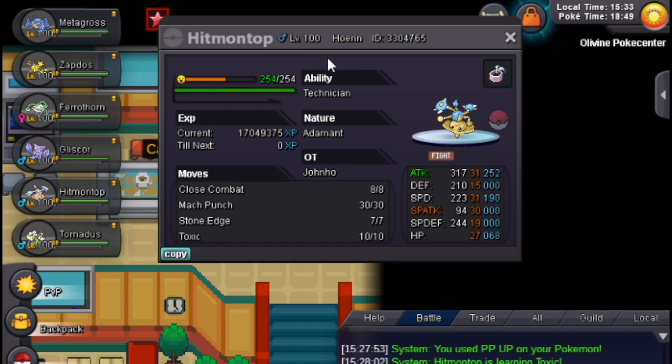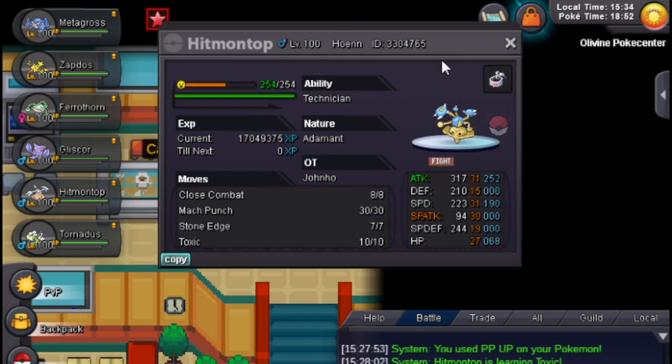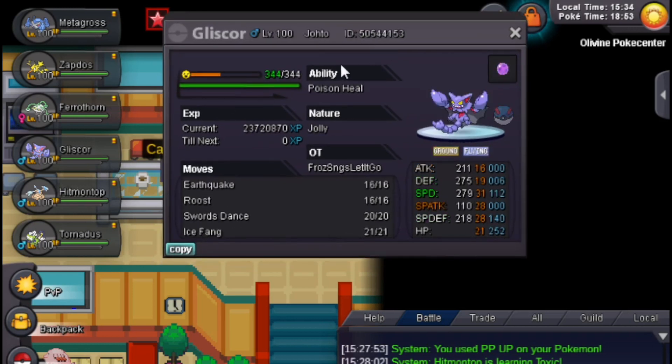Stone Edge is for Zapdos mainly. We have Max Attack and a little bit of Speed, so you can outspeed Adamant Tyranitar at 221. Some Pokemon like to train at 222 to outspeed Tyranitar — in that case we bump it up one more, so we're guaranteed to be faster than those. It's just the mindset of it. Eventually you're gonna go Max Speed, but for now, no. Just go like that and then the rest into HP. We also have Mega Metagross — this time we're running Thunder Punch, just because Slowbro is a little bit annoying.